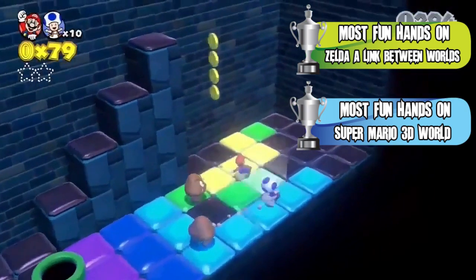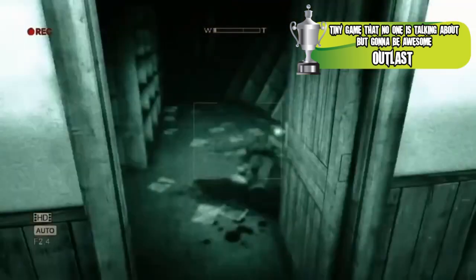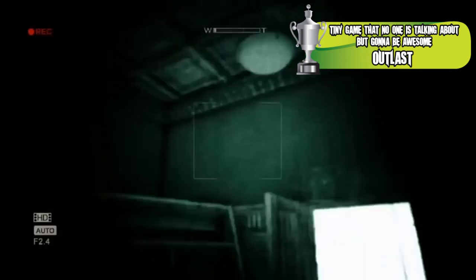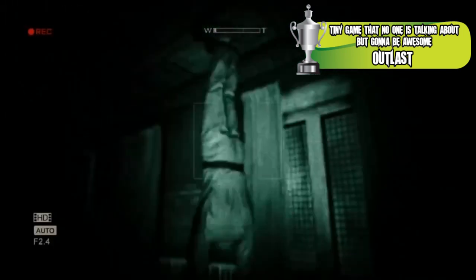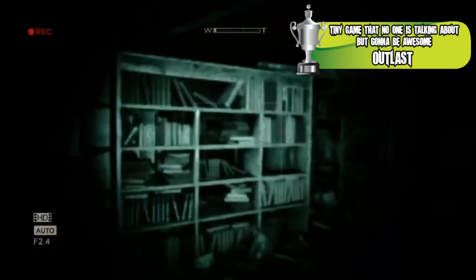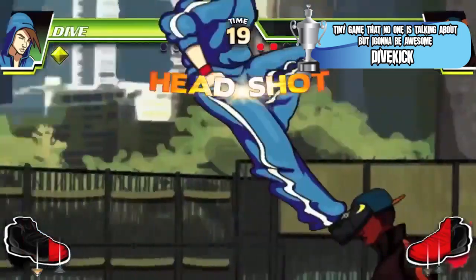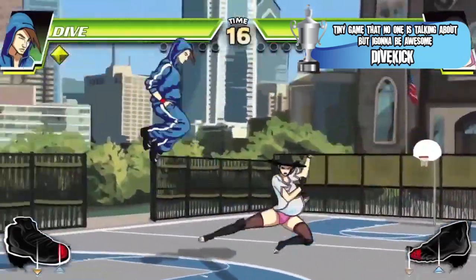A cool category: Tiny Game That No One Is Talking About But It's Going to Be Awesome. The runner-up is Outlast, a PlayStation 4 indie exclusive horror game. You're in an asylum, first person, with a handycam that puts up a creepy, very gray and eerie filter — kind of like a fuzzy crackly TV screen — trying to avoid monsters almost Amnesia-style. Doesn't seem like you have much weaponry, very pretty graphics, very hands-on with grabbing doorknobs. The best tiny game no one's talking about is Dive Kick — a two-button fighting game releasing on downloadable platforms later this year. Rounds take sometimes two seconds, sometimes 20, but it's addictive, fun, and entirely mechanic-driven.